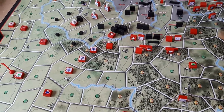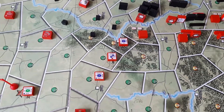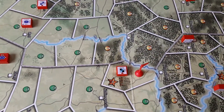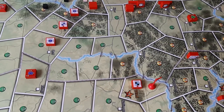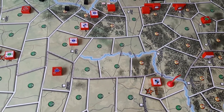I drew 10 reinforcements, notably the Western HQ, and I got back the one that was actually destroyed. Note that all units, unless they are remnants, will enter the board at full strength. I didn't draw any remnants, so all the units were actually at full strength, which is great for the Russians.